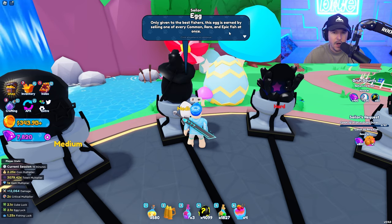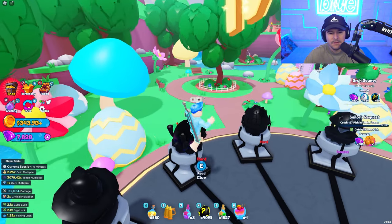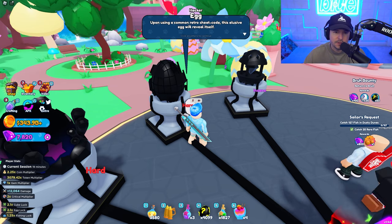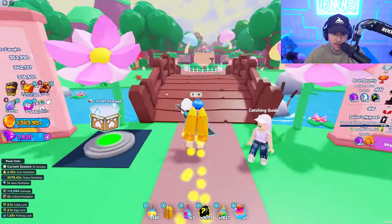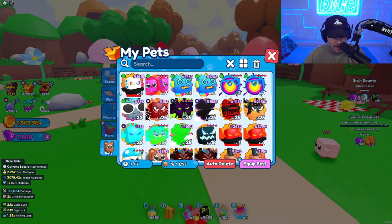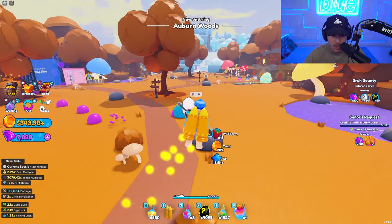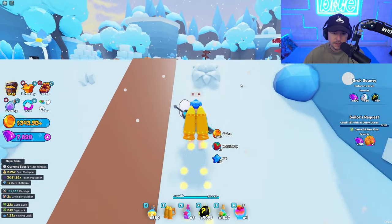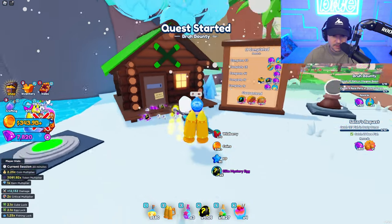The fishing egg — only giving to the best fishers: this egg is earned by selling one of every common, rare, and epic fish at once. That's interesting. This egg can only be found when the tide is at a low — so maybe only at nighttime. And upon using a common retro cheat code, this elusive egg — that's got to be something in the arcade area. I don't have all the fish right now, so it's going to take a while.